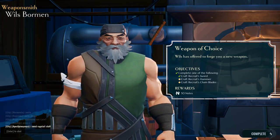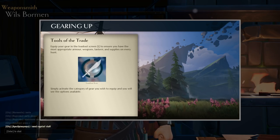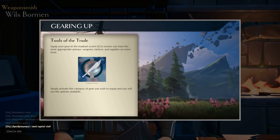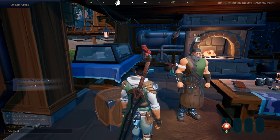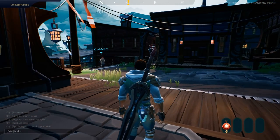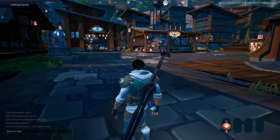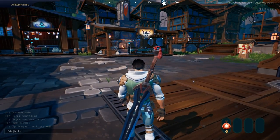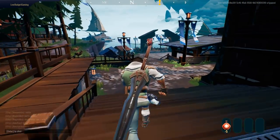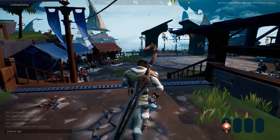Craft recruits' sword, craft recruits' hammer — one of the following — and I actually did two of the following. Tools of the trader: equip your gear in the loadout screen to ensure you have the most appropriate armor, weapons, lantern, and supplies. Can we try it out somewhere?